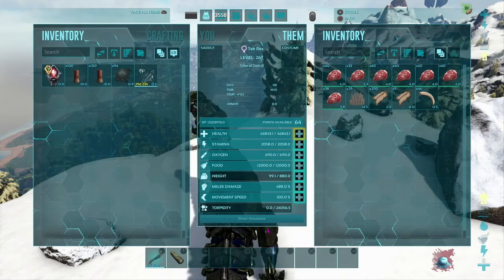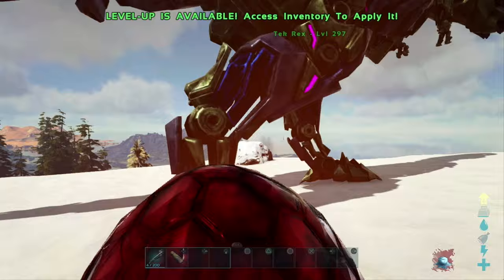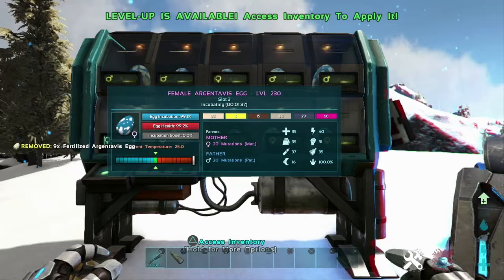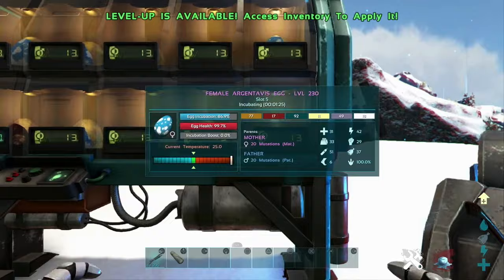To get a random fertilized egg, walk up to a dino and enter the command GetEgg followed by a number representing the number of mutations you want that egg to have. This works on both tamed and wild dinos. When you look at these eggs in the incubator, you can see they are fully mutated — 20 mutations on both the male and female — and they are full of different colors. This command is epic.